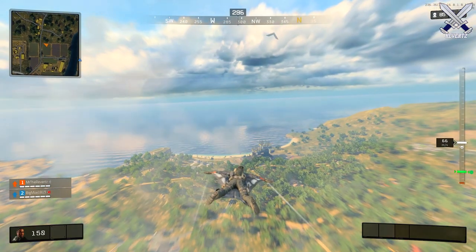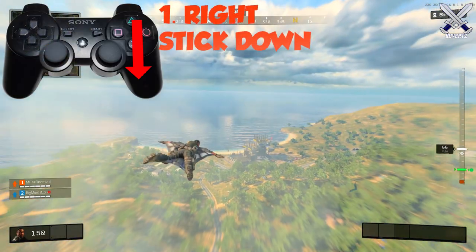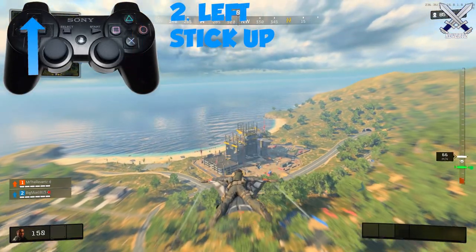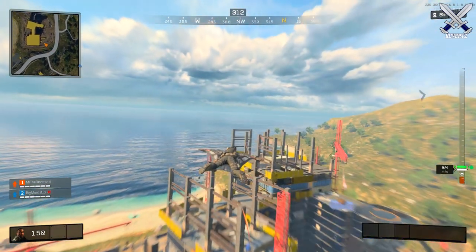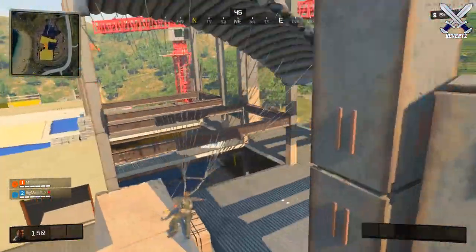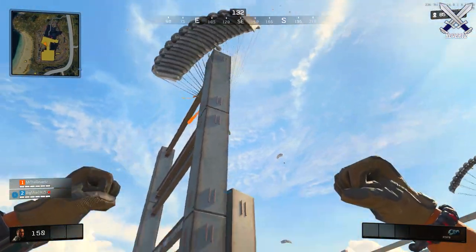After you decide on a location, jump out of the helicopter and then immediately start to dive down to close the wings in the suit. After that you want to pull up on your left thumbstick and then simply glide straight forward. By doing this you can go to the location you selected not only faster but also more accurately, and in the clip you'll notice that I still maintain a really high speed.